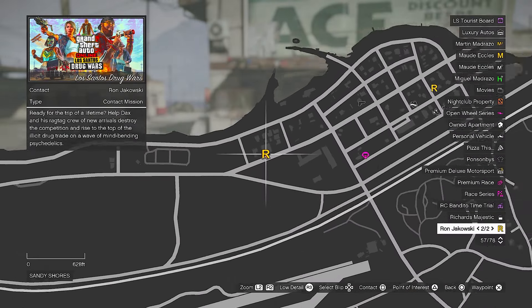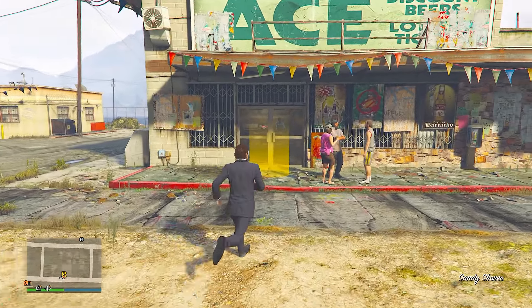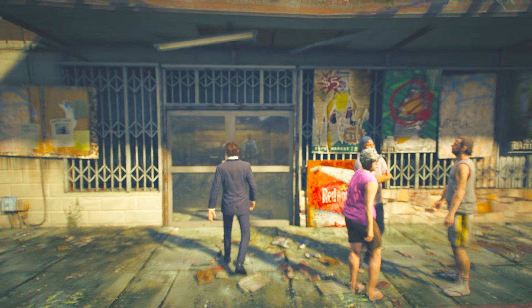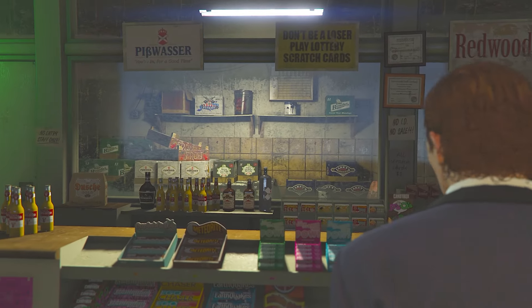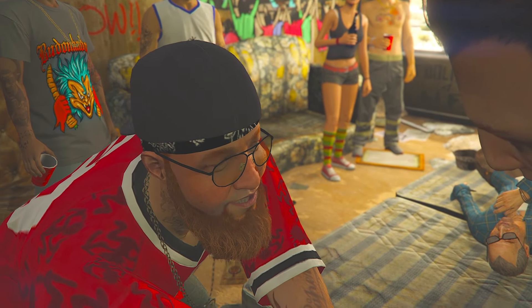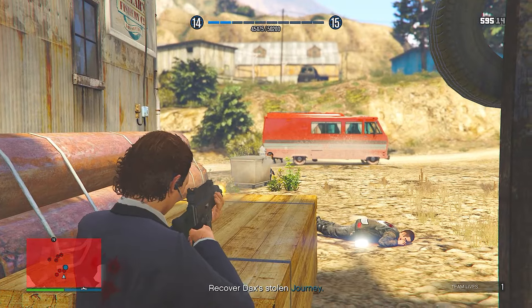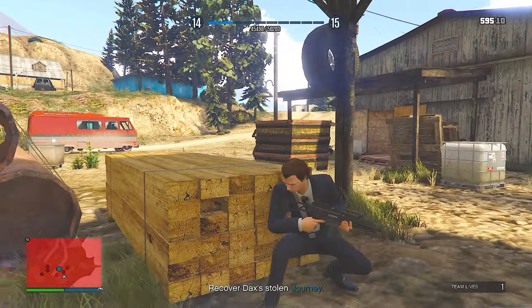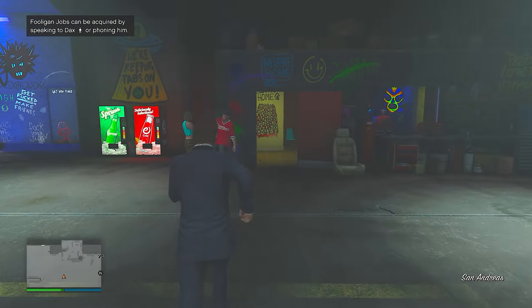Next up, make your way to the R icon in the center of the map out by Sandy Shores, which will be Ron. You'll see it's connected to the Los Santos drug wars update. Make your way into the yellow circle and complete the first mission, 'Welcome to the Troop.' This is an introduction to Dax and will kick off your relationship with him, eventually allowing you to take part in both the first dose and last dose missions, as well as the hooligan jobs.